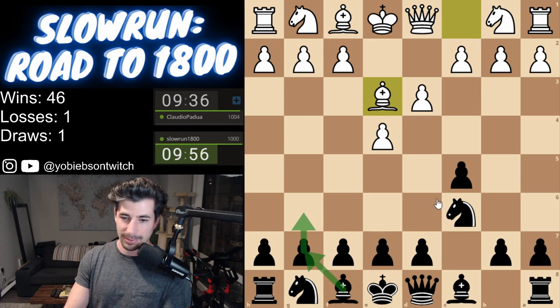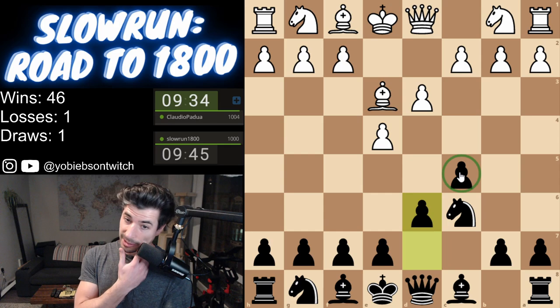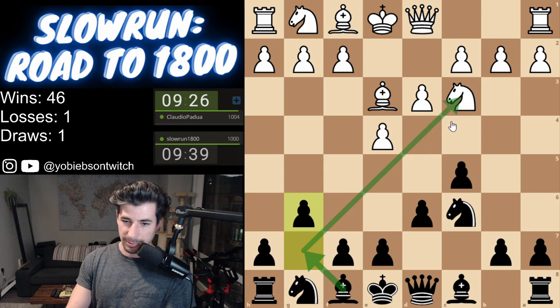We're just going to develop. So usually Accelerated Dragon, we develop the Bishop first, but in this case we'll just protect this pawn, which is fine. It looks like he might be playing the London — never mind, getting my pieces mixed up here. So now we will develop the Bishop.